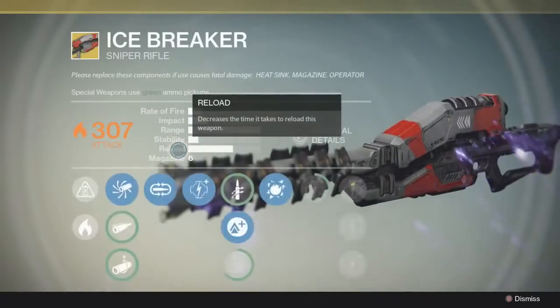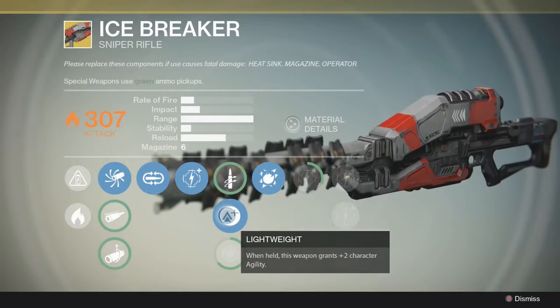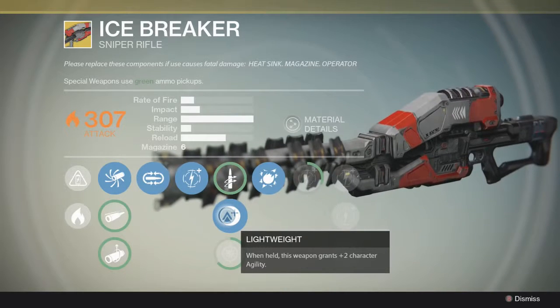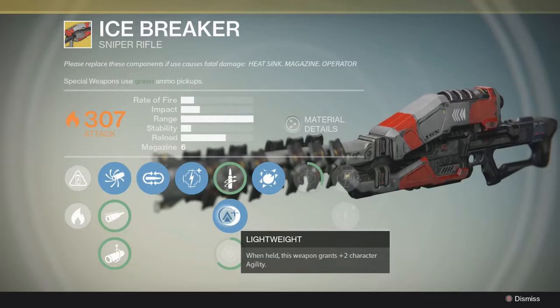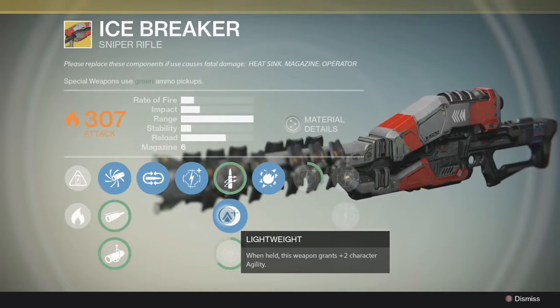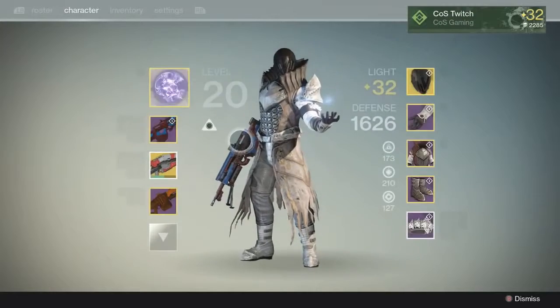I do one more thing to guarantee my way up: I use a weapon specifically for the lightweight perk. For me, that's the Icebreaker. Most of you probably have an Icebreaker, especially after last week's Xur visit. It has a perk: when held, this weapon grants plus two character agility. That is when held, so you need to have it out. As you saw in the earlier clip, I did jump while holding it, so make sure you switch to whatever weapon has that lightweight perk — that extra agility definitely helps.